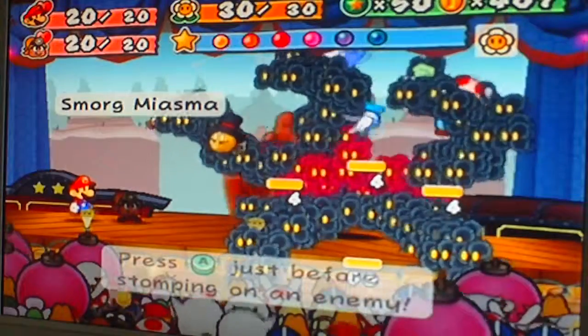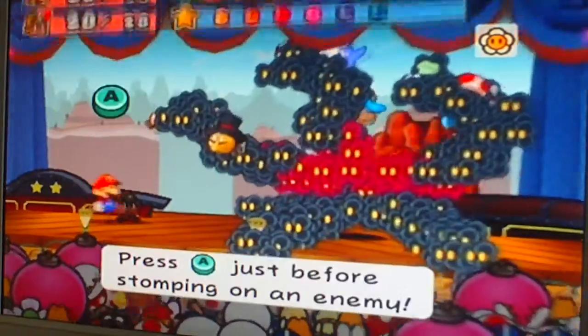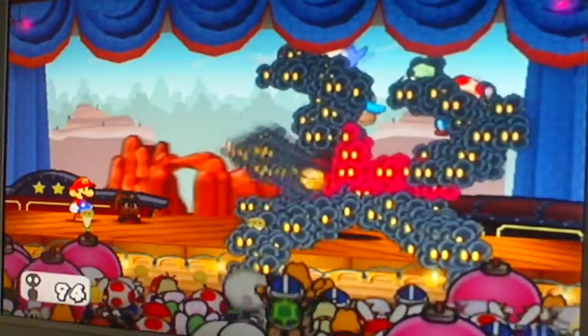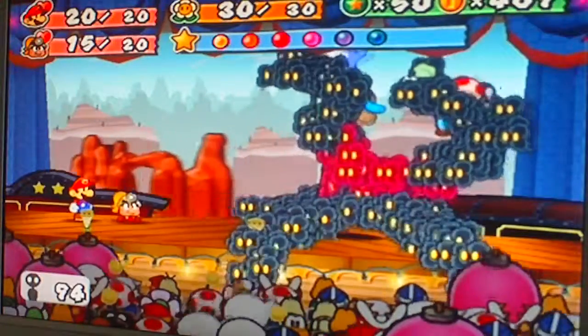You can't attack Smorg until you get rid of the arm things. Kind of hard to block because it's so slow and you don't know when it's going to happen.